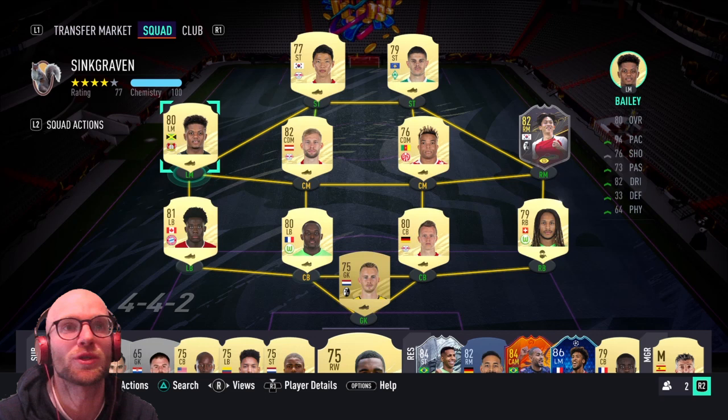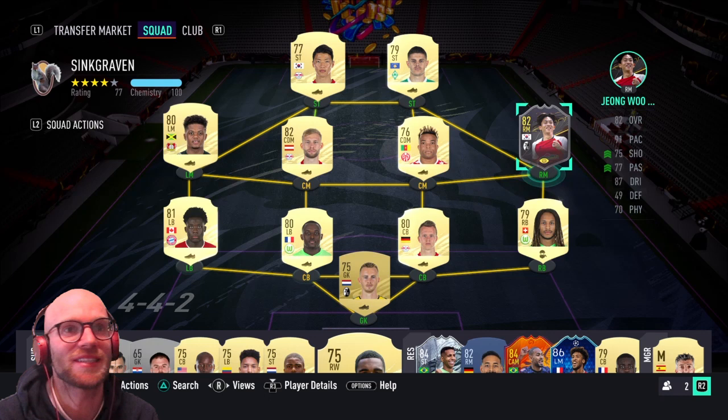I'll probably swap Rashica out for a Boadu or a Riano. Moving on to the left mid, we have Leon Bailey — 94 base, 82 dribbling and 76 shooting. I'd like to have Kingsley Coman in there but he is just too high rated, so Leon Bailey it is. On the right mid position we have Woo-young Jung, the storyline card — 91 base, 87 dribbling and 75 shooting. This guy is very good; I love his dribbling. If you didn't unlock his storyline card you can always put in an 82-rated Karim Belarabi.